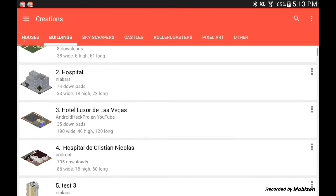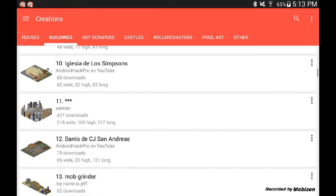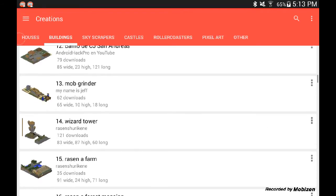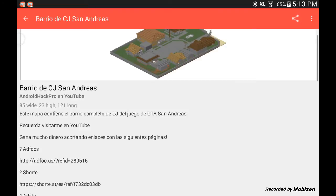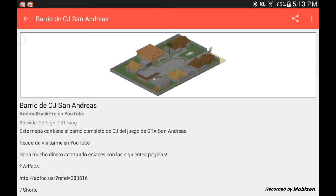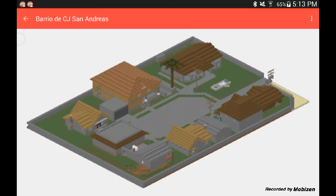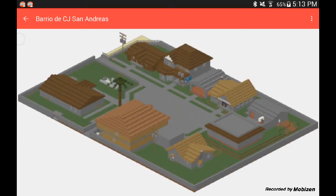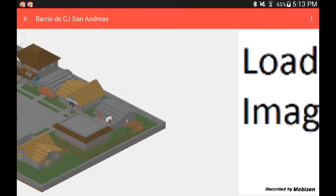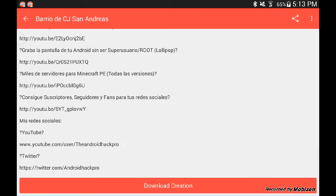Let's go find a building since there's more stuff over there. I like this one — I think it's in Spanish, and I think it says it's a neighborhood from San Andreas. You can click the building to enlarge it and what you see on screen is exactly what you're going to get in your Minecraft world, so don't worry — they can't cheat you. Then you go down and click Download Creation.